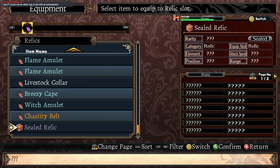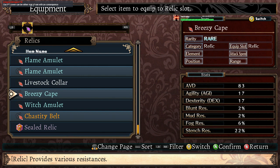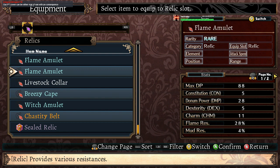Then for the relic — we actually have a sealed relic here too. And a chastity belt, of all things. That's largely for charm and guard chance. Oh, this one gives strength, so I'm probably going to go for that.